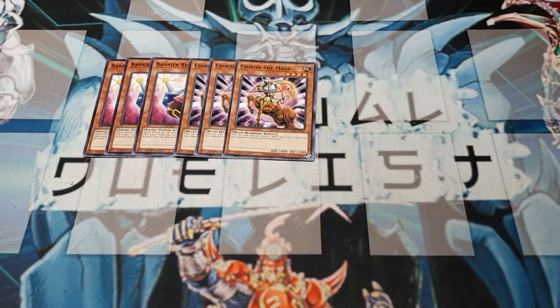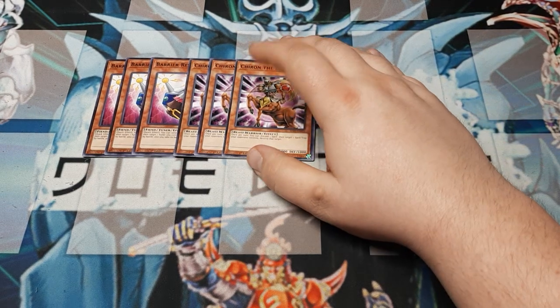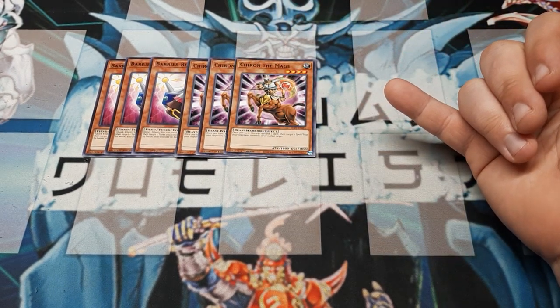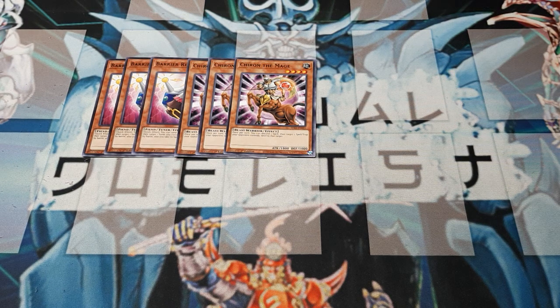Second: Chiron the Mage. Optional breaker once per turn — discard a spell card, target a spell or trap on the opponent's side of the field, pop it. A couple things that make him great: he's off type, he's off attribute. So when we go for the Viss's Starfrost play, we can out him after getting his effect. Plus resonator already on table, plus barrier, equals five for Stygian — keeps him moving and gets into our rank four plays. Good card, great card.